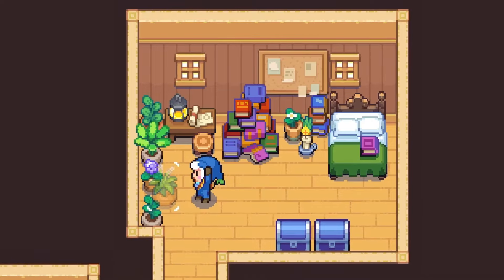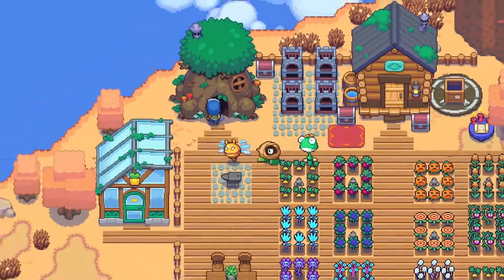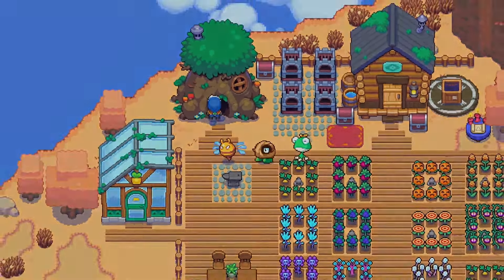Moonstone Island is a captivating creature-collecting life simulation game set in an expansive open-world featuring over 100 islands to explore. As you embark on your alchemy training, you'll brew potions, collect spirits, and engage in card-based encounters. The open-world aspect allows you to build a home on any of the procedurally generated islands, each with unique biomes, ancient temples, and dungeons to uncover. You can also make friends, go on dates, and become a part of the community, adding a rich social dimension to your adventure.